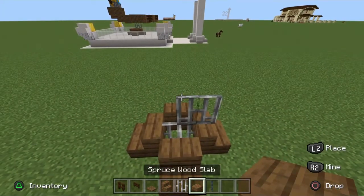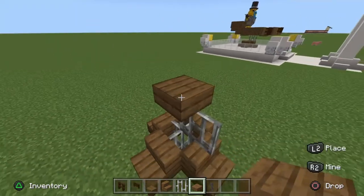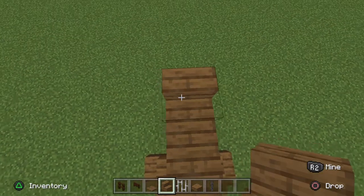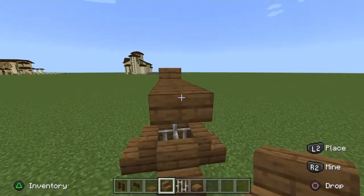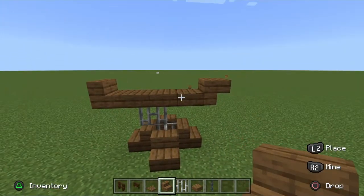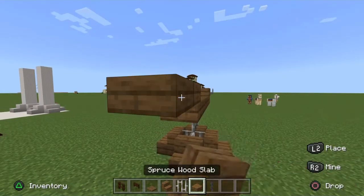Next, you're going to want to get some slabs. Go ahead and place them down — one, two, and three. Some spruce stairs — go ahead and throw them in like this. Then go ahead and add just some placeholders real quick, so you can throw one upside down just like this on the stair right there, and then come back around this way and add yourself a slab.